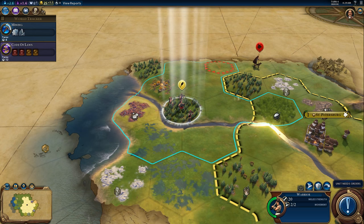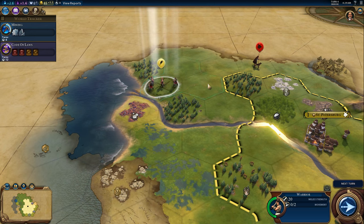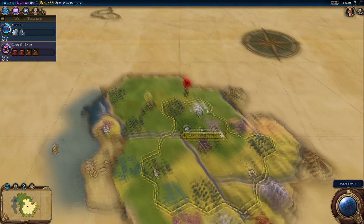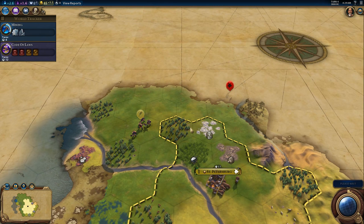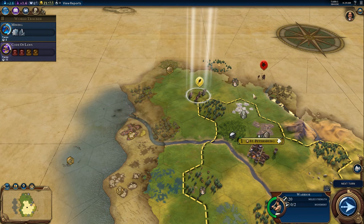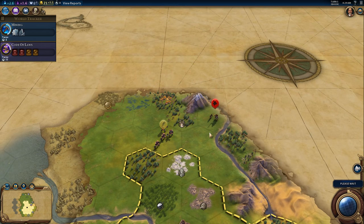We've already got a Barbarian visiting us — that's not good. We're going to have to chase him down. Barbarians didn't waste any time, and Barbarians are brutal in Civ 6. We're going to need to keep up with him. This could be challenging.